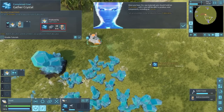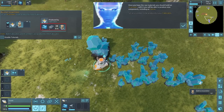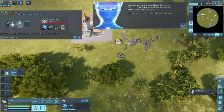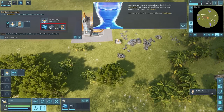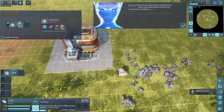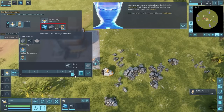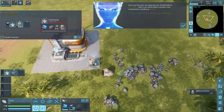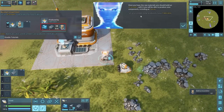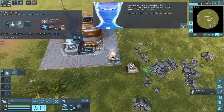Once we have all the crystals, we should build an assembler — with it we'll be able to produce new components including an uplink. We now have 20 ingots, and from those we need to make 10 plates. Back at base, we run the fabricator to make the 10 plates, converting those ingots. After that conversion, we'll be able to build the assembler and potentially make new units from there.